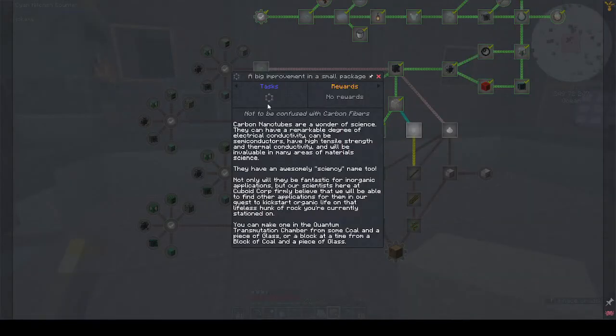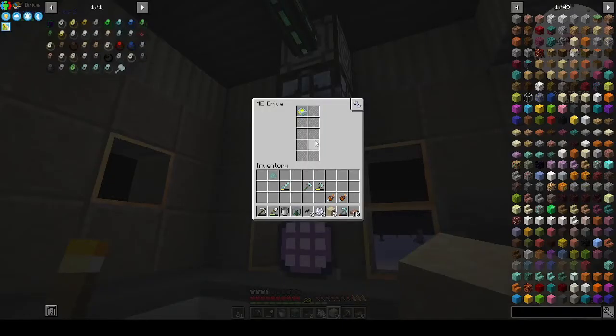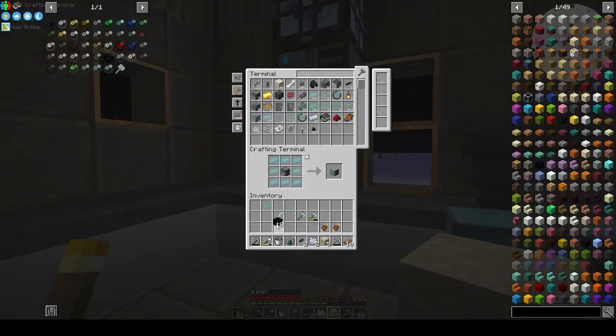Nano carbon nanotubes are a wonder of science — they have a remarkable degree of electrical conductivity, can be semiconductors, have high tensile strength and thermal conductivity, and will be invaluable in many areas of materials science. They have an awesome sciency name too. You can make one in the quantum transmutation chamber from some coal and a piece of glass, or a block at a time with a block of coal and a piece of glass. Let's do four blocks of coal.